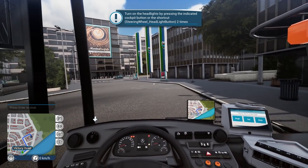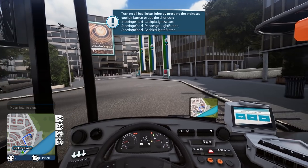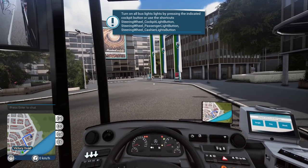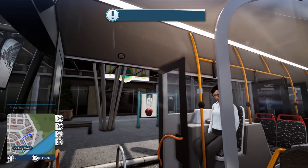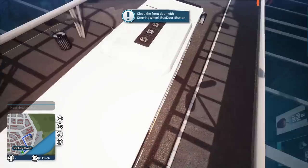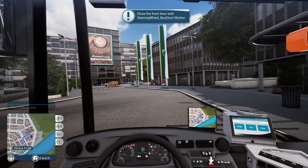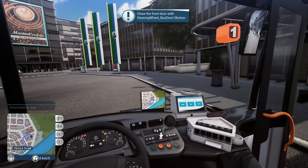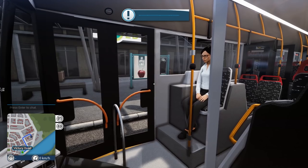Turn on the headlights — I've got the L key mapped, so press it once, press it again and that puts the headlights on. Turn all the bus lights on: these are mapped to 8, 9, and 0 on the keyboard — not the numeric keypad. Press 8 and you get that light, 9 gives you that light, and 0 gives you the final light. I'm going to press 8 and just turn that one off because I don't want it, but you need to leave all the passenger lighting on so passengers can see what they're doing.